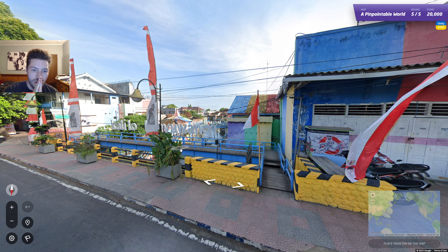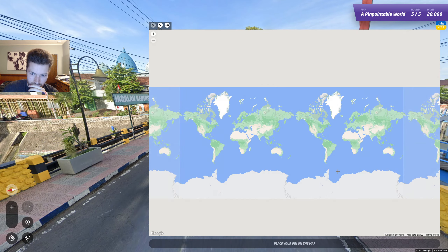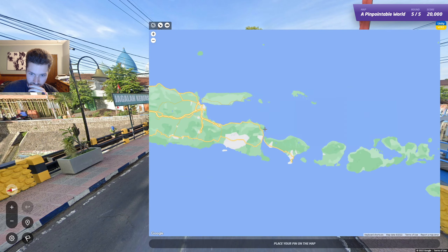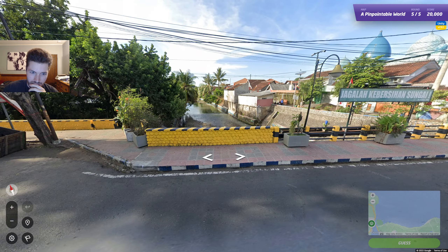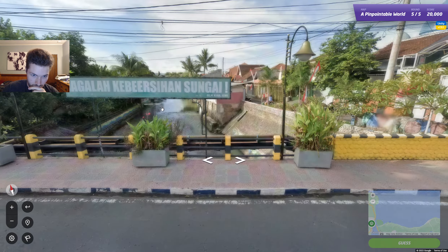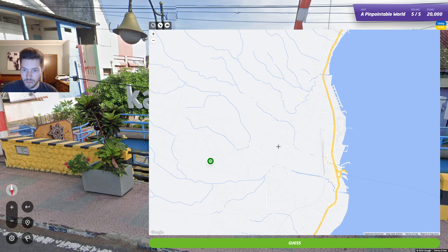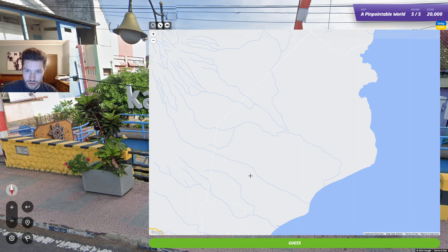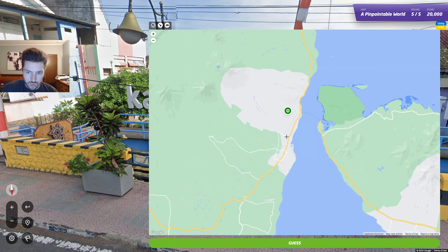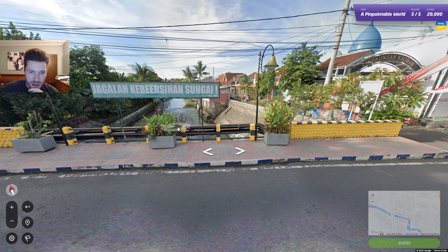Oh my god. Okay. I've been studying Indonesia. I think that says Banyuwangi. I think Banyuwangi is Far East Java — like this, maybe? I think it's like near Bali. Oh my god, I think it's the eastern city. Oh lord. Oh, there's like a million little canals here. Is this even the right place? Let me see if I can find something here that fits. I'm not sure that I have the right city here.